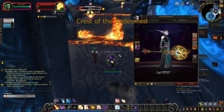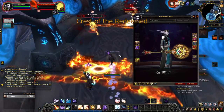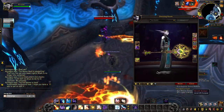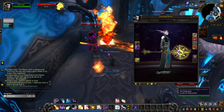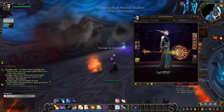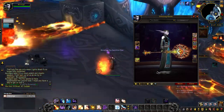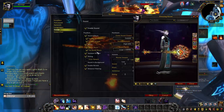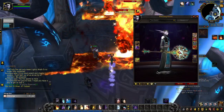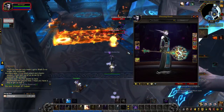Crest of the Redeemed makes Light's Wrath look a little more elaborate. You unlock this appearance in gold and in green by completing your entire priest class hall campaign and getting the achievement Forged for Battle. The red tint will automatically be unlocked when you reach level 50 on your priest character. And the blue tint of Crest of the Redeemed is unlocked when you get the archaeology achievement This Side Up.